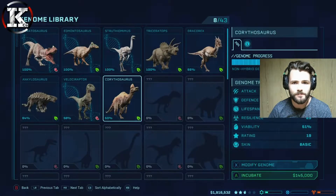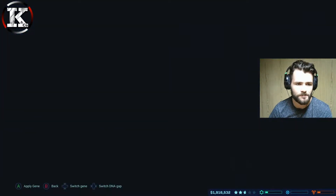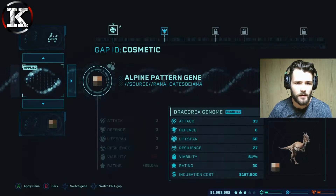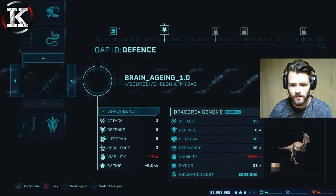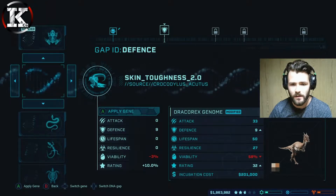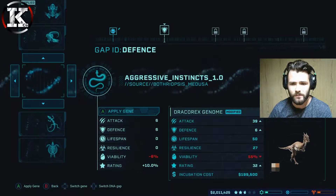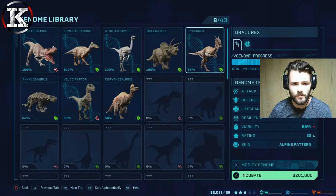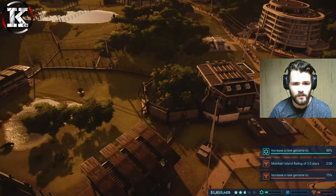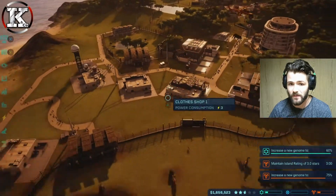Looking for the Dracorex to modify. It's at 66%, not 100%. Let's do one as an Alpine. The best defence rating we can get is 32, so we're choosing a defence of 9 on the first one. Let's hatch that on the first genome and on the second one — defence of 9 as well.